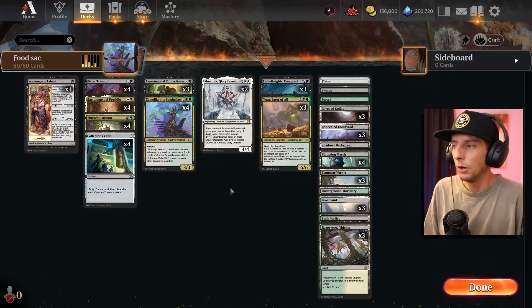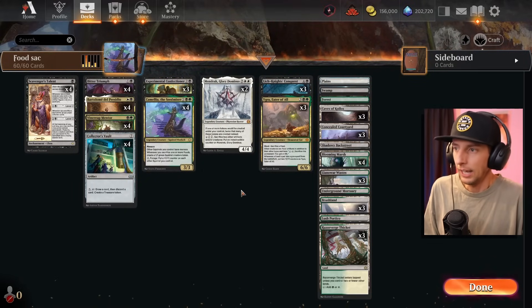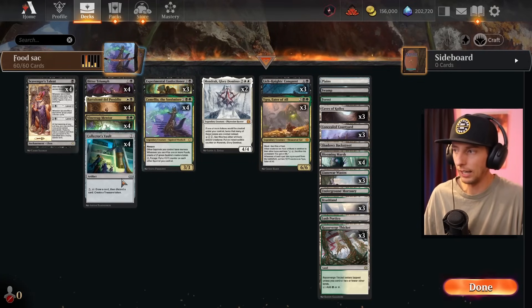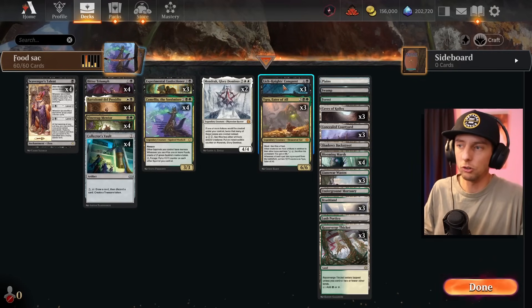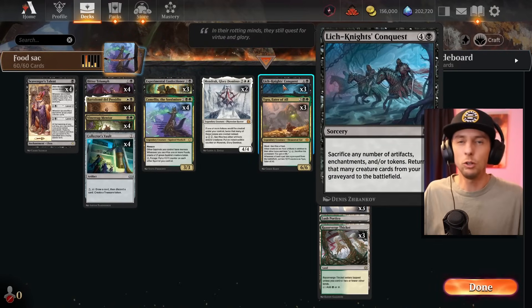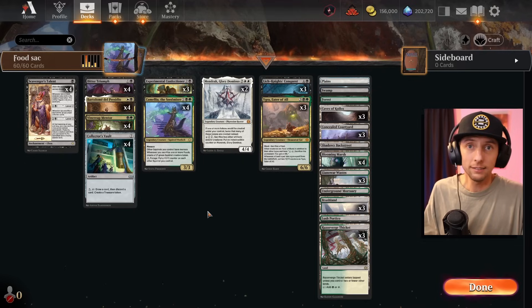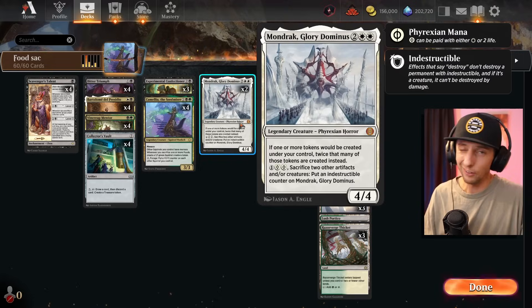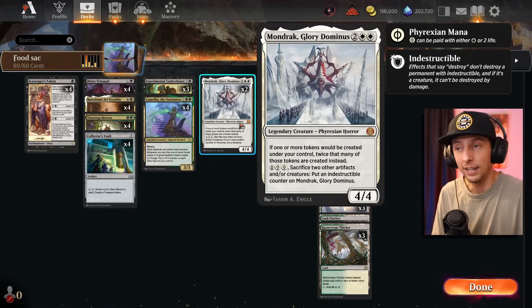The Mondrak combo does get a little trickier, but the milling is a little easier to find. We also have the Knight's Conquest, because we're milling ourselves quite a bit and using the Collector's Vault to put things into the graveyard — we want food tokens and treasures to sacrifice to the Conquest. The goal is to get everything down on the battlefield at one time. Super fun list; I ran into a bunch of people running this today, made my own version with Mondrak. Hopefully you guys have some fun with this one.